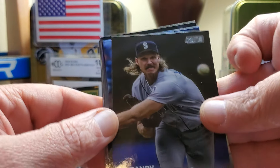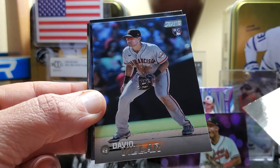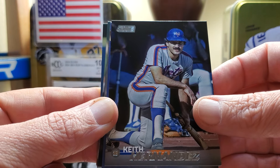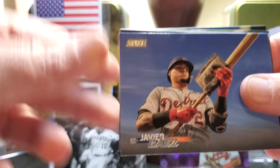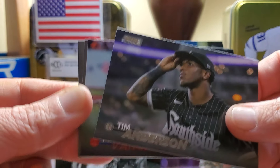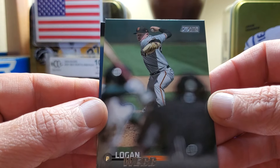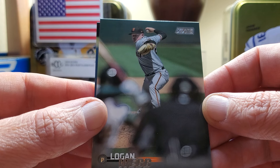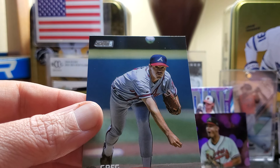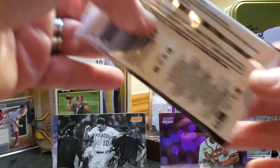Going into a case break, got the Pirates for 33 bucks — can't wait to see what I have there. Randy Johnson — that's a beautiful card. David Villar, Keith Hernandez. Would love to see some of the big rookies — haven't seen any of those yet. Harvey Baez, Tim Anderson. Miguel Vargas on the red — a rookie red. Logan Webb — look at that, looking from behind the batter. What a cool picture — he's about to throw a pitch right at you. Greg Maddox, great legend. Seven packs left.